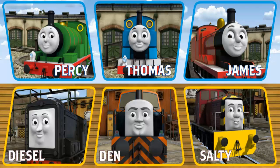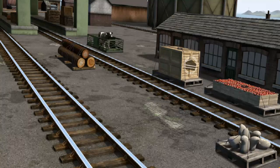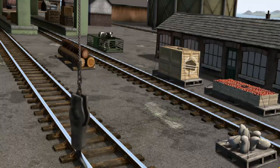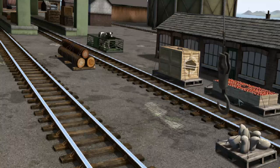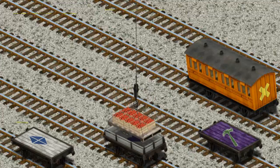It's a busy day at Brendam Docks. Thomas and his friends have many deliveries to make. Choose who will make the next delivery. Diesel. Diesel must deliver the crates of apples to Knappford Station. Show Cranky where the crates of apples are. You've found them! Let's lift and load. Now the cargo must be loaded. Show Cranky where the white flatbed with the heart is. That's it!